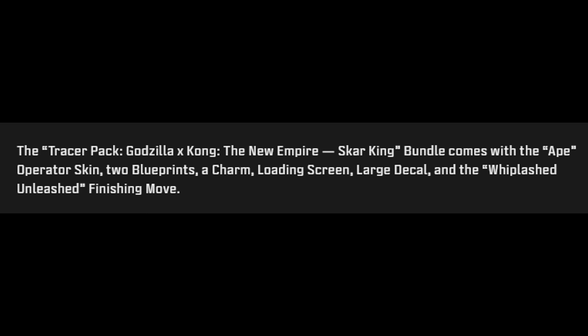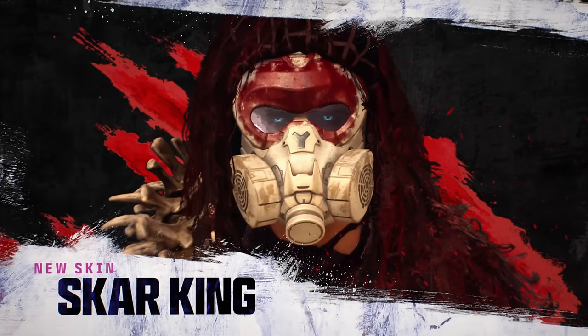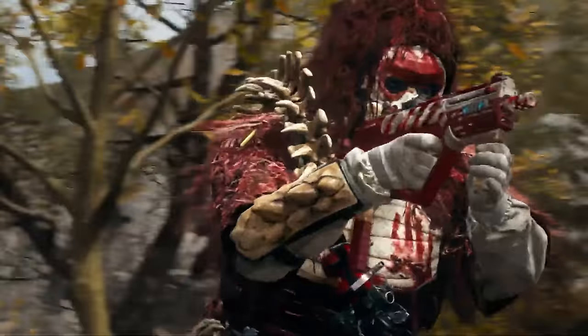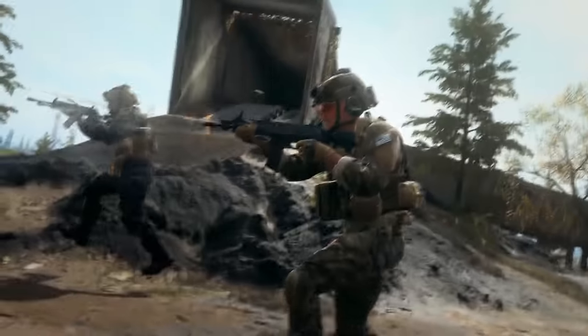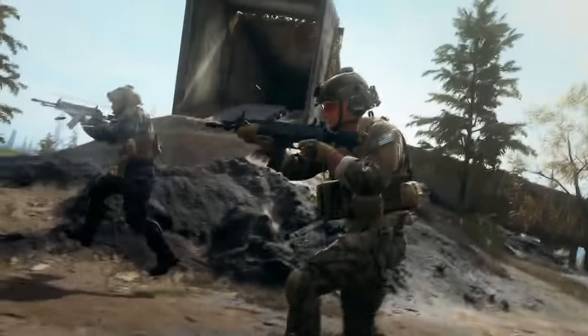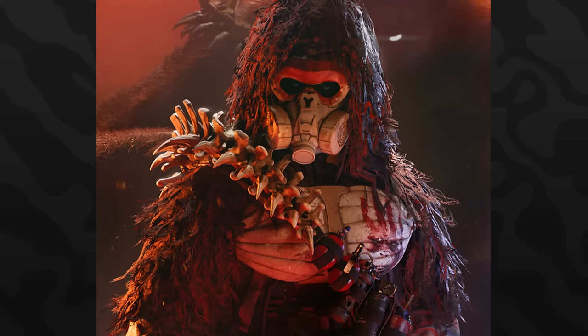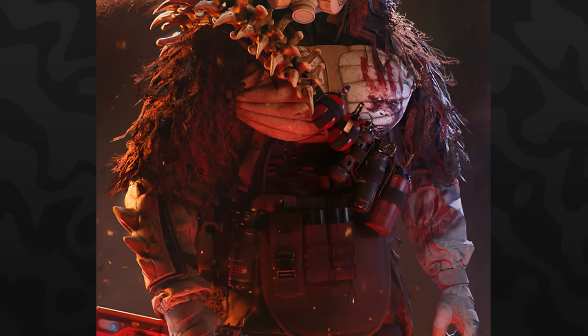The Tracer Pack Godzilla Kong New Empire Scar King bundle will come with the Ape operator skin, two different weapon blueprints, a charm, a loading screen, a large decal, and the Whiplash Unleashed finishing move. They showcase the operator holding one of the weapon blueprints and some footage within the trailer. The bundle will more than likely cost 2400 COD Points. The Scar King's weapon blueprint looks like it's for the RAM-9 — it's fully red with white stripes, and it shoots blue tracers when firing.